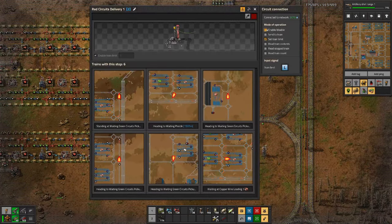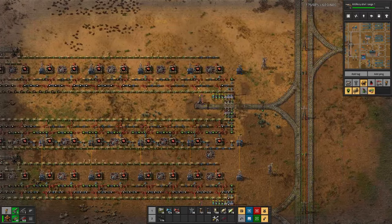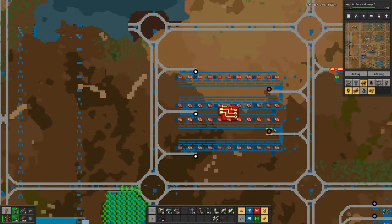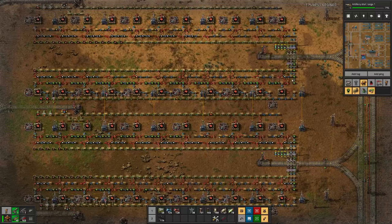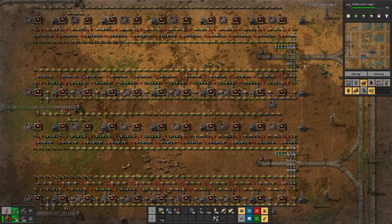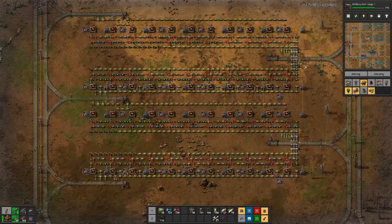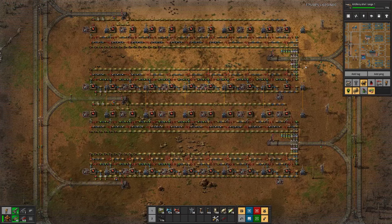What we might want to do is disable the delivery stations so that the remaining materials are consumed and we have an easy way of switching over the setup to the new one.